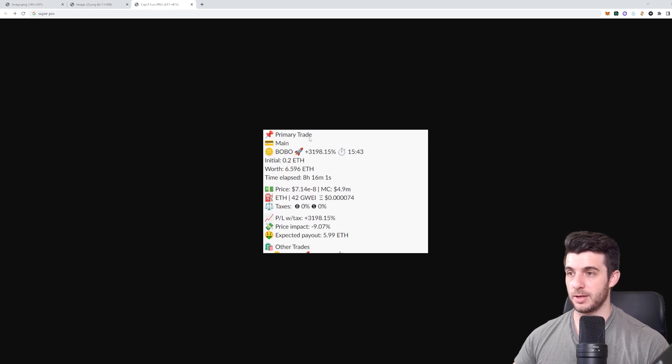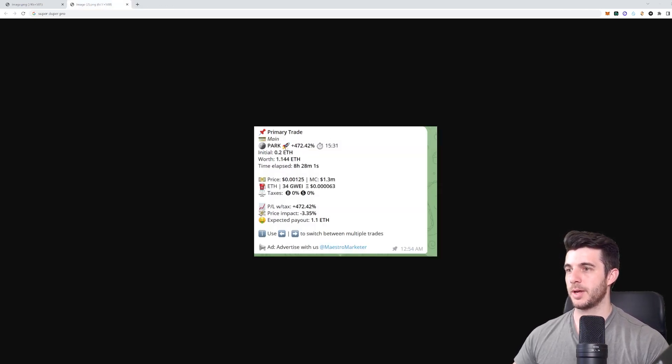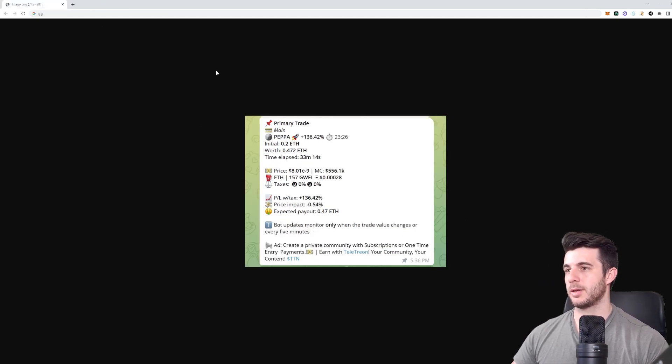You choose how much you want to buy with — I choose 0.2 Ethereum just to be safe, in case this wallet goes a bit too degen. It front-runs them and has anti-MEV so you don't get wrecked on slippage. This wallet I follow bought BOBO super early — clearly they have some inside info — so 0.2 Ethereum went to be worth 6.6 Ethereum, which is insane. Expected payout was 5.99 after price impact and slippage. Another trade: they bought PARK, so I also bought automatically — 0.2 Ethereum worth 1.14 Ethereum. Most of these happened while I was asleep; I just wake up, check, and see nice gains.